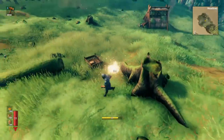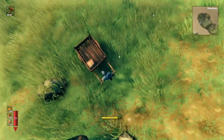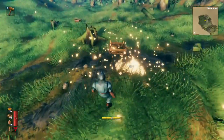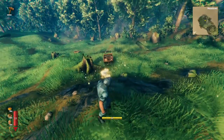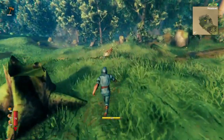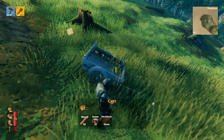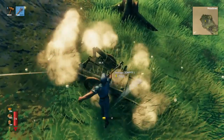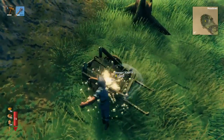The cart itself has health. Every time it hits an object it's going to take damage. You can push it off a cliff and it'll keep rolling. Carts can't be destroyed with the hammer — if you want to disassemble it, you have to damage the cart and then you'll get all your material back.